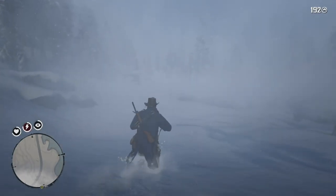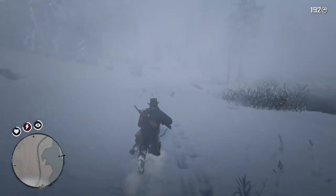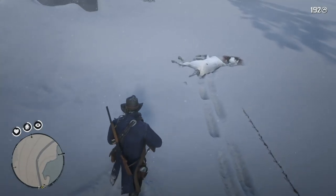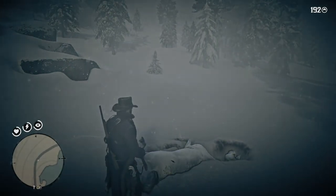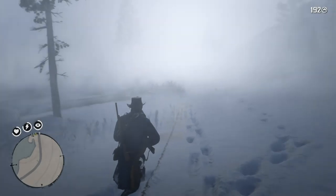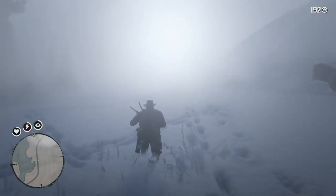I thought what I saw in the distance was the white bison. I shot it, and I got a negative to my honor rating, so I tracked down what I shot. You can see the blood — and it's a horse. Probably a really, really awesome horse. I think it might have been the Arabian horse, which is really a powerful, awesome horse. So I had to continue on looking for the bison, and I did find him again.